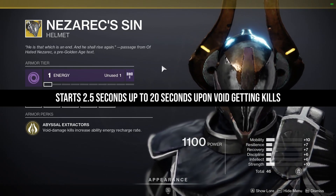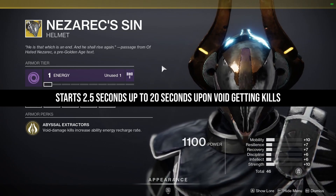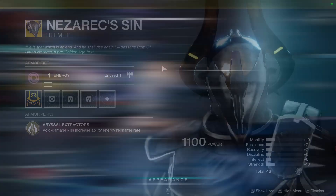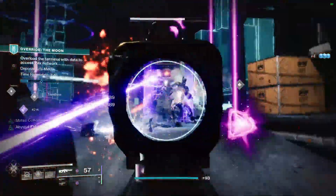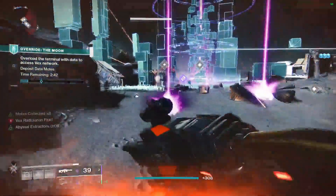Abyssal Extractors start at 2.5 seconds and when you get more kills with a Void weapon or Void ability they go all the way up to 20 seconds worth of regen overall. For the background footage I've been doing the Splicer event, running no mods on my gear apart from Fusion Loader and general generic mods.